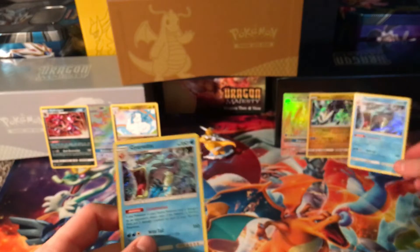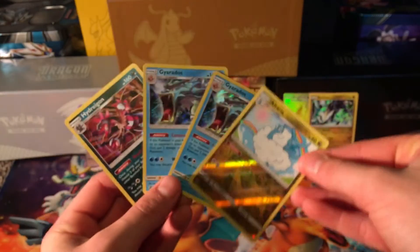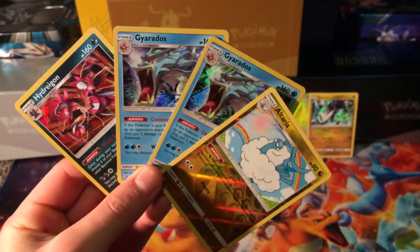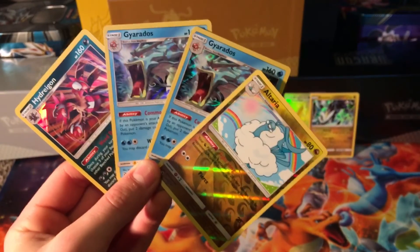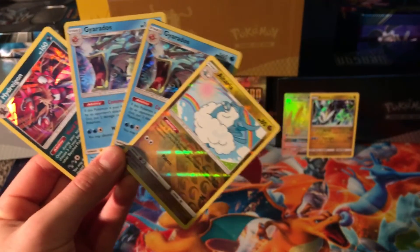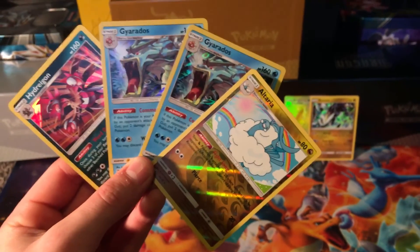But let's see what we got in this video guys — we got the Hydragon, Gyarados, Gyarados, and Altaria right here guys, so there were our pulls in part number two. Thank you for watching this video guys, make sure to subscribe, like, and comment. Tune in to part number three and I'll see y'all in my next video. Alright guys, bye.